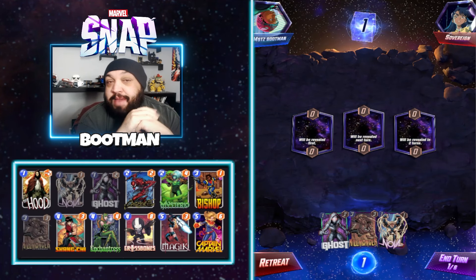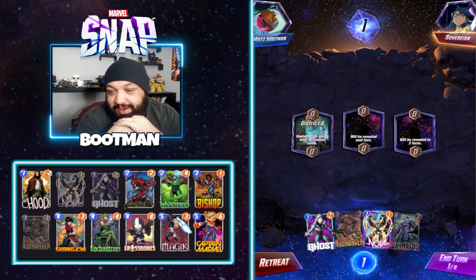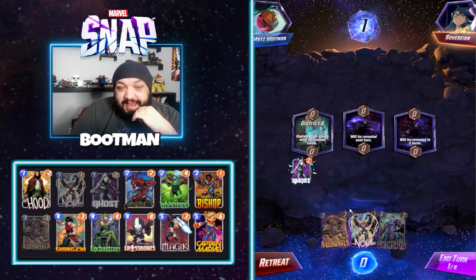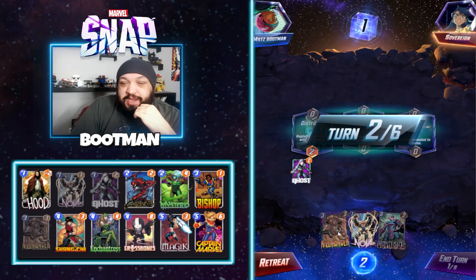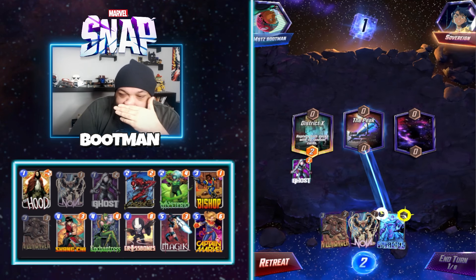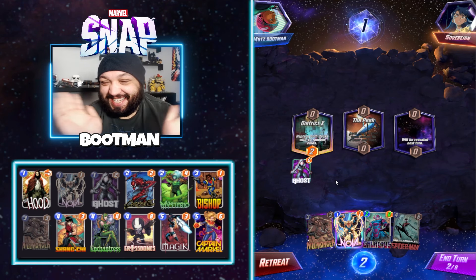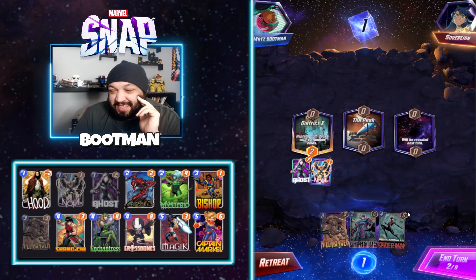I've mainly been playing that Thanos deck I made a video on yesterday. First game is District X. Okay, we got Ghost, we got Ghost, and we got Galactus — so sick. The other thing though is I wonder if Killmonger still has a place here if we have Ghost, because we don't really have anything to protect. We just turned Galactus into a 2/6 — this might just be a silly goose game. I wonder if this person thought District X gave me Ghost.